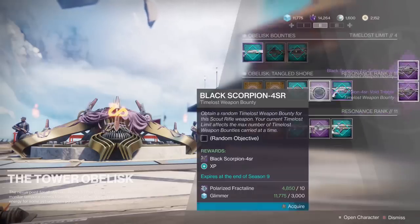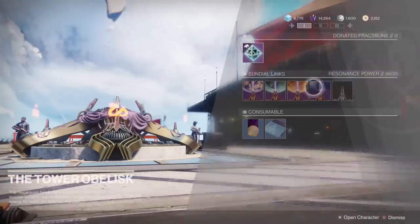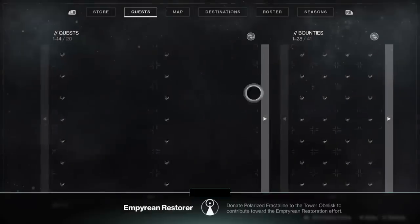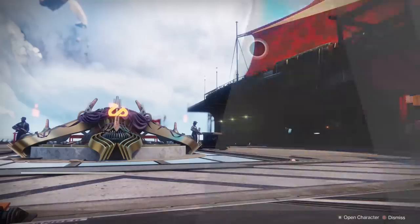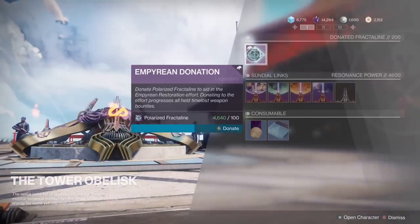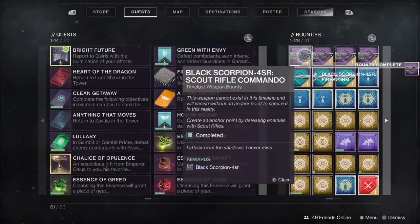Hey guys, you're here for 7 time lost weapon bounties at the same time. You can instantly complete time lost weapon bounties by donating Fractaline from the Tower Obelisk. Complete the Empyrean Foundation quest, then donating 100 Fractaline towards the effort provides 25% bounty completion for bounties in your inventory at this Tower Obelisk.